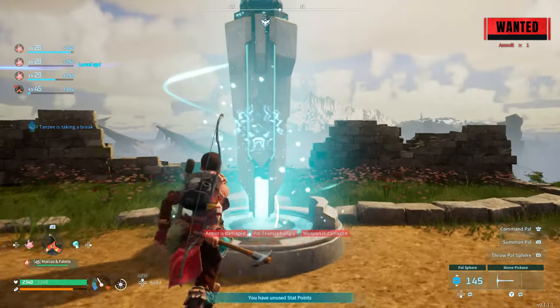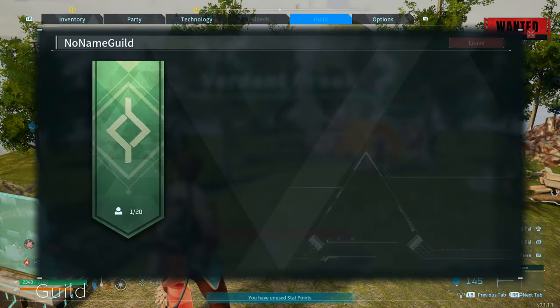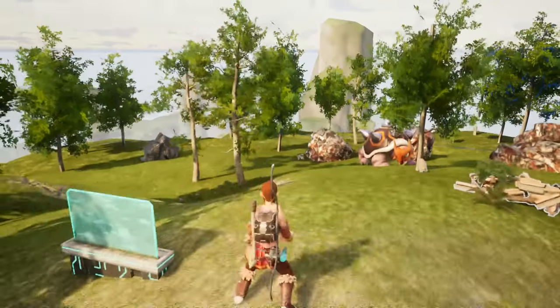Now let's go back to base. I'm going to choose a pal. Actually, I'm going to just respawn too, so I can get this wanted bounty off me.